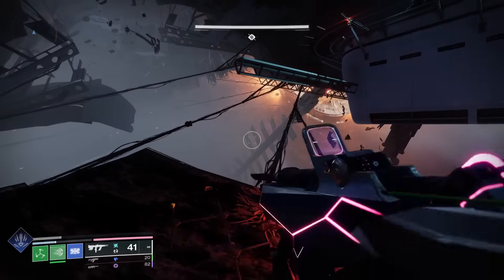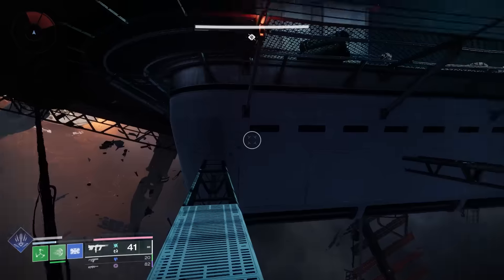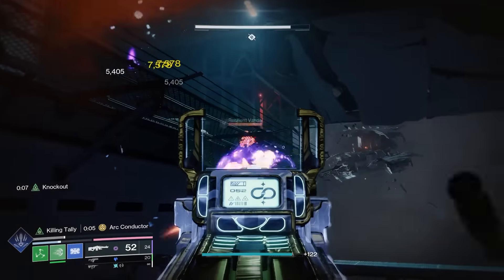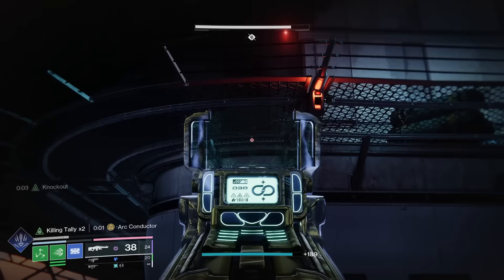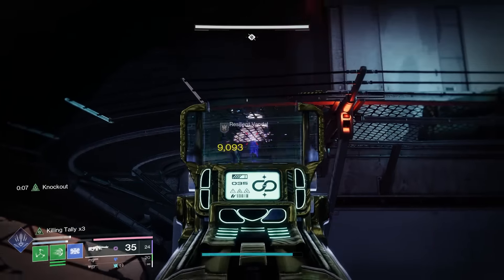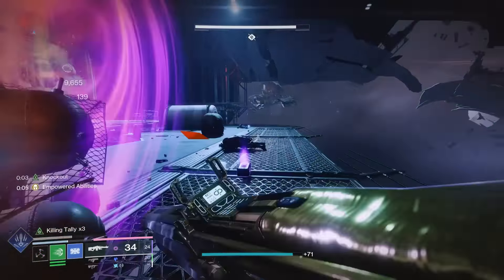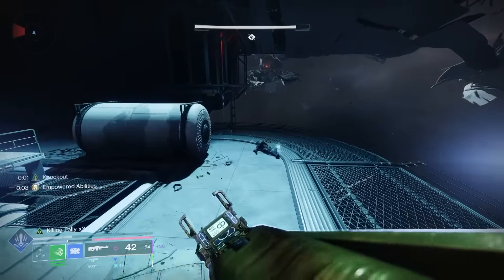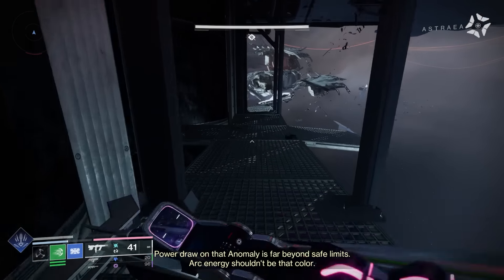Quick platforming section — this shouldn't be too big of a deal besides a couple of spots. The first is immediately after the second boss with the 3 vandals and the Brig — they can get some potshots on you as you're jumping up. Don't take them lightly; the Brig can shove you off the platform if you get too close. It might be worth swapping to a sniper and sniping them if you're that worried.